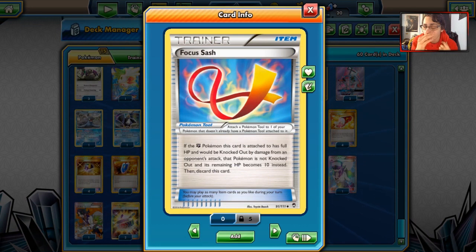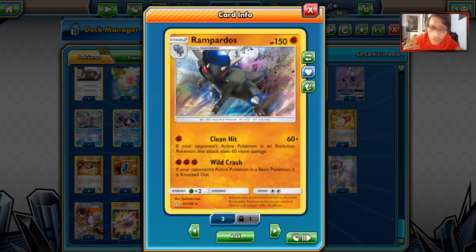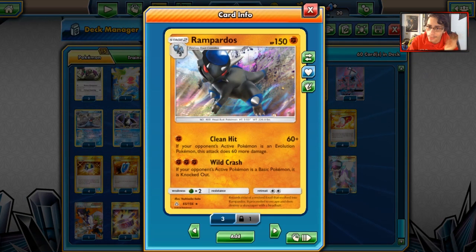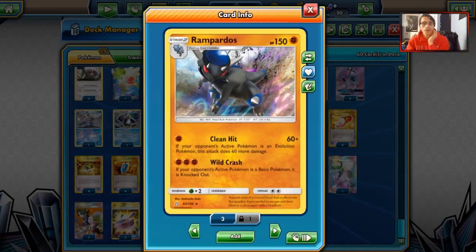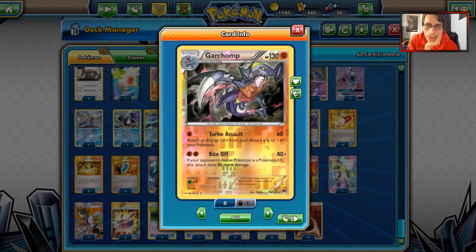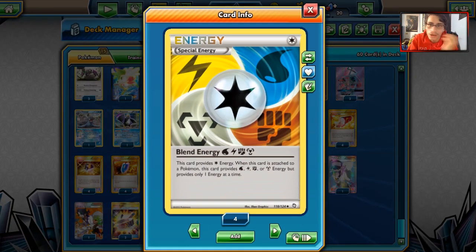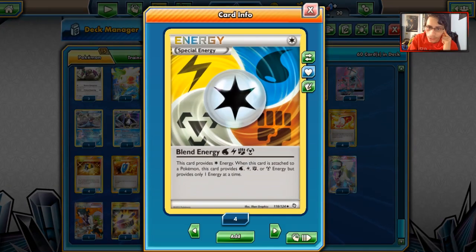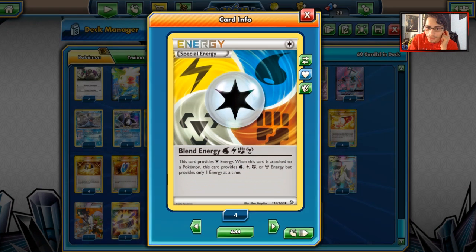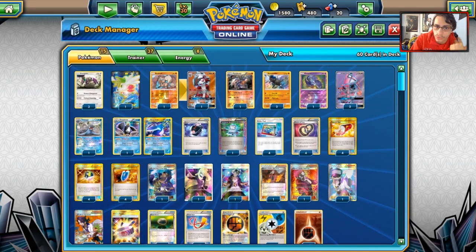I'm playing 1 Focus Sash — if you put it on Rampardos, take out a Zoroark, they don't get rid of it and don't one-shot you, so you take 4 prizes with Rampardos. We have 2 Strong Energies mainly for Rampardos, Garchomp, and Lycanroc. We can't use Strong Energy on Oranguru, Empoleon, Lele, or Oricorio. We have 4 Blend Energies for Empoleon, which can also be used as a basic Fighting Energy. We only play 2 basic Fighting Energies just for Oranguru or whatever.